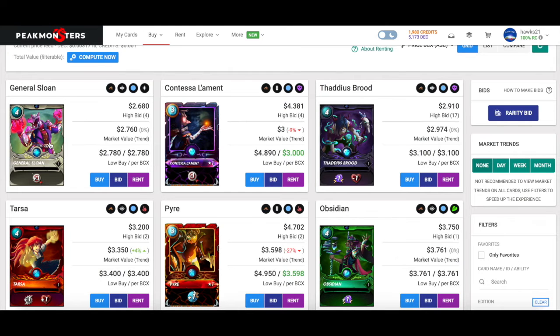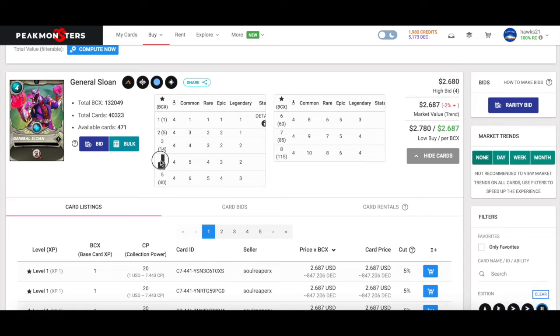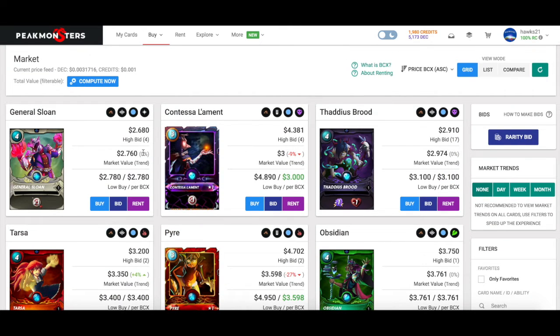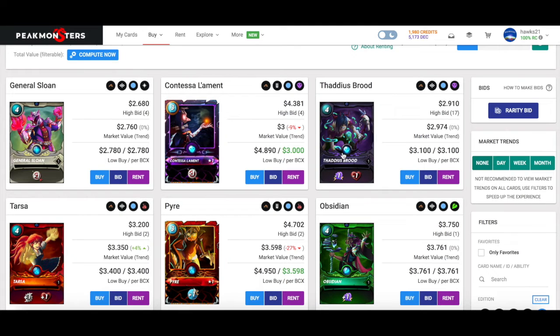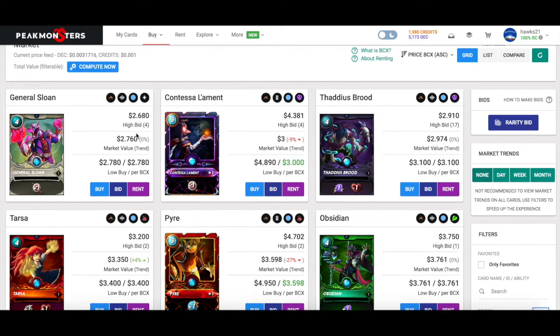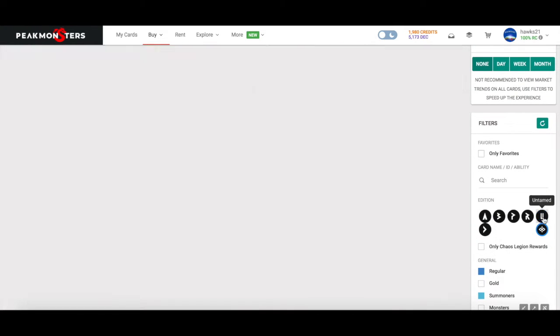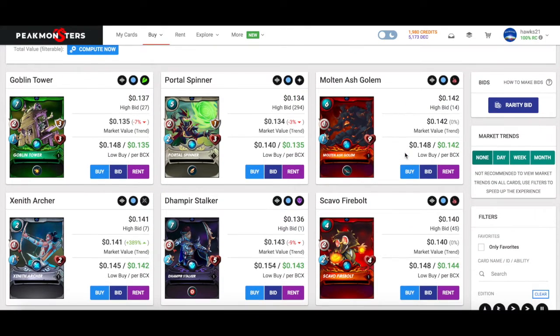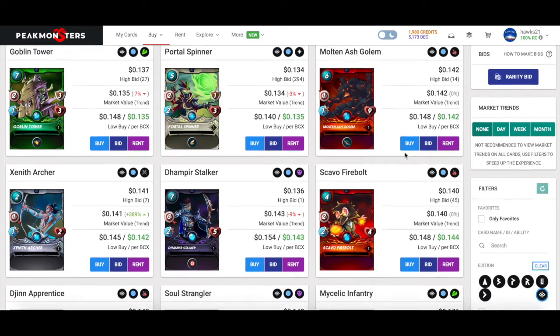You're going to do this over time — you're probably not going to come in and buy all of them at once. As you get more rewards and put your monthly investment into the game, slowly over time you accumulate these summoners to level four — because level four is the silver level for rare summoners. That leads us into step three: you've now picked the splinters you're going towards based on which summoners you chose.